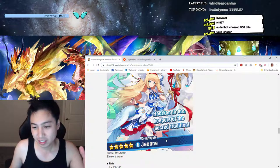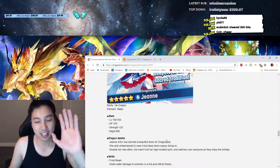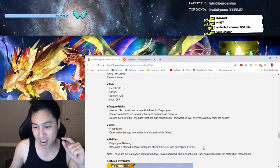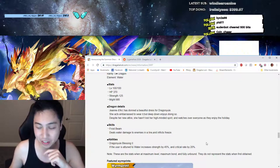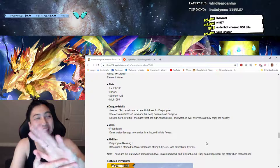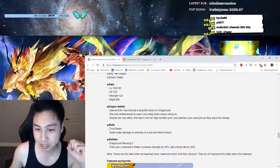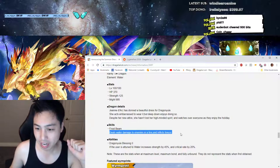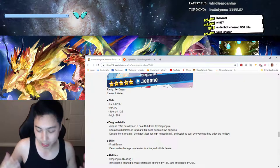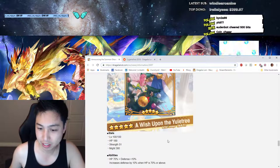Now we have a water dragon, and before we get to the skills — the passive skill is ridiculous. It gives 45% strength and 20% critical hit rate passively. That's like Cupid but with the 20% going into the passive instead of being active. The active skill Frost Beam deals damage to enemies in a line and inflicts freeze — not an AOE like the light version, but still pretty solid.